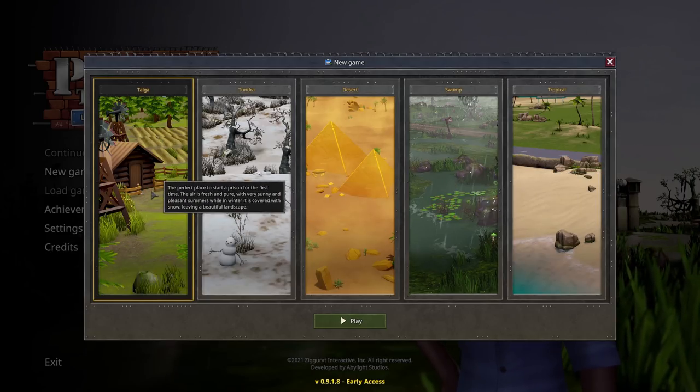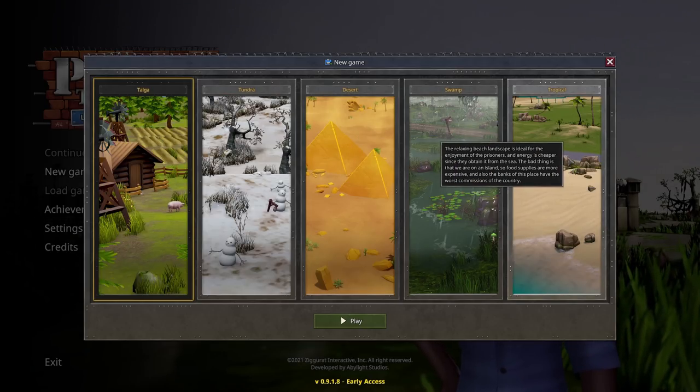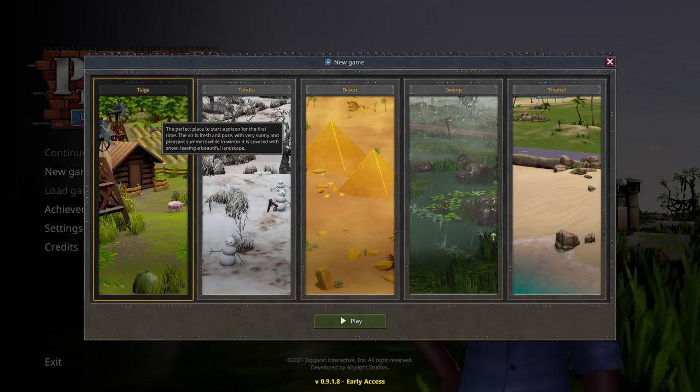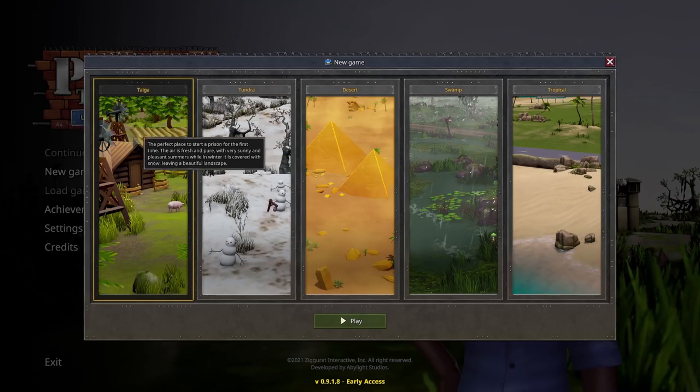For example, the desert is very warm so people are less likely to get ill, but water and medicine are quite expensive. Tropical sounds appealing — energy is cheaper because we get it from the sea, but food supplies are more expensive and the banks have the worst commissions. It looks lovely though — golden sands and blue sea. Since this is our first prison, let's just start in the nice generic taiga. The air is fresh, sunny summers, and covered with snow in winter. Perfect.